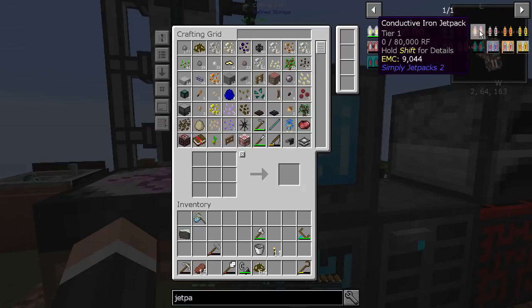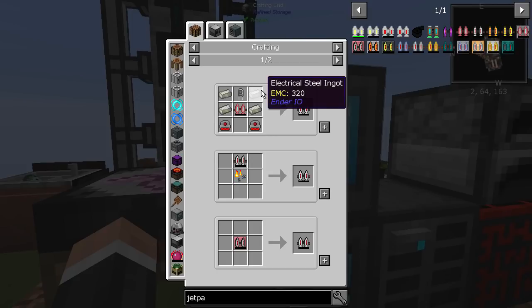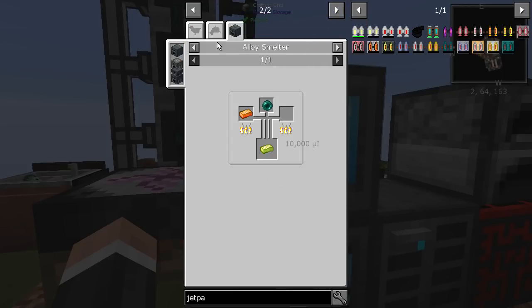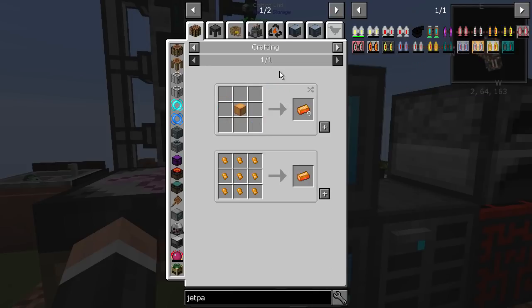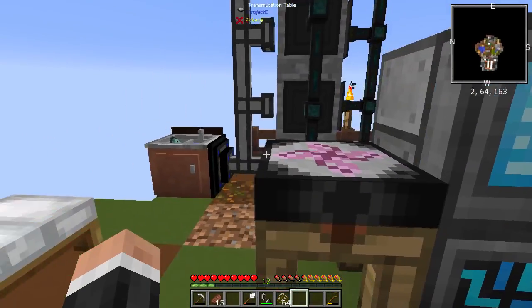There's the IC2 version, and also the EnderIO version which we could do. I'm not sure if only the proper alloy smelter handles that. What about the energetic version? Maybe that's a better one to look at.